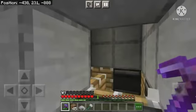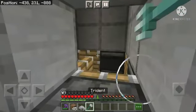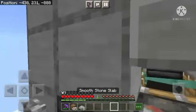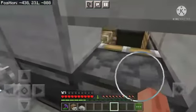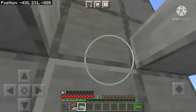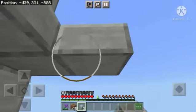Now break this slab, take a trident, point it towards the piston, and throw it towards the piston. Then replace the slab, then flick the lever. Wait a few seconds and then flick it again. Place a roof on top of you so that phantoms don't spawn.